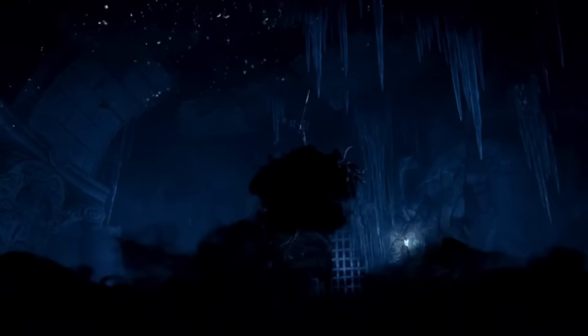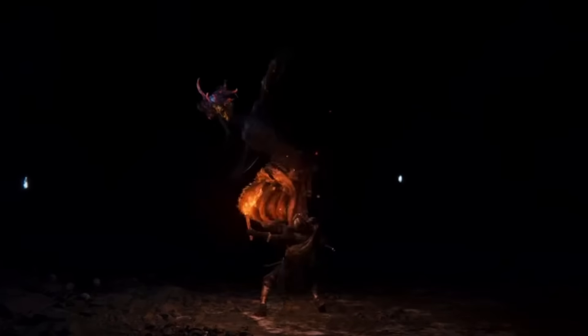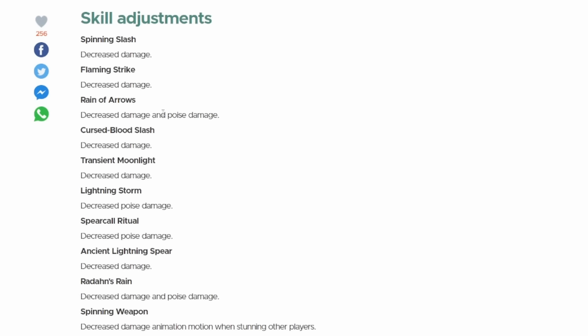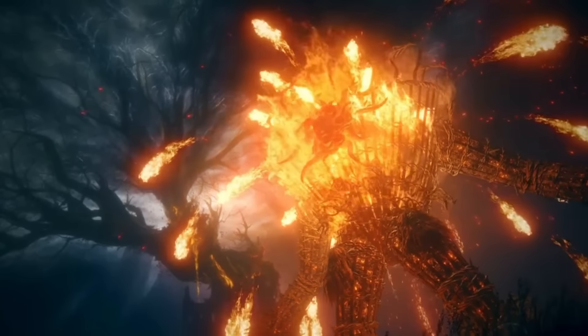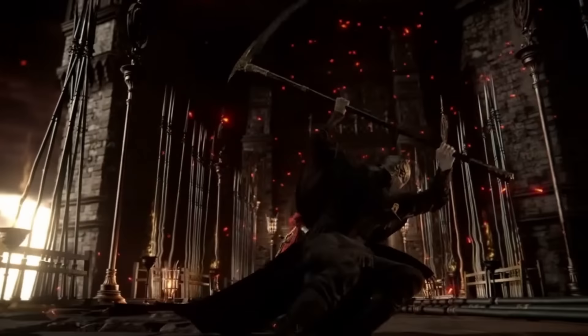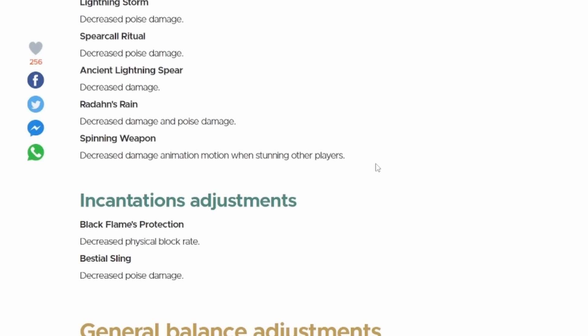They're also decreasing the effects of the Baldachin's Blessing and Radiant Baldachin's Blessing to increase the poise value of physical damage negation in PvP. We're getting nerfs across the board: Spinning Slash, Flaming Strike, Rain of Arrows, Cursed Blood Slice, Transient Moonlight, Lightning Storm, Spectral Ritual, Ancient Lightning Spear, Radahn's Rain, and Spinning Weapon all got decreased damage. They're also nerfing Black Flame's Protection by decreasing the physical block rate, and Beastial Sling's poise damage is decreased.